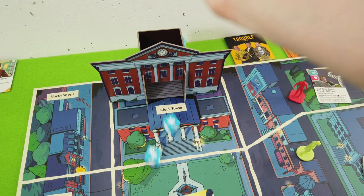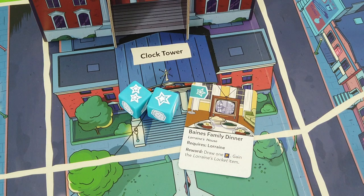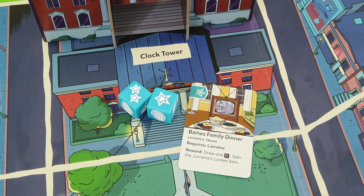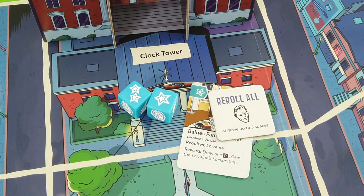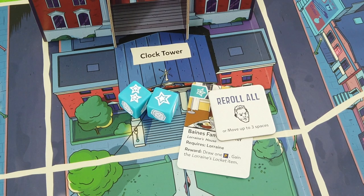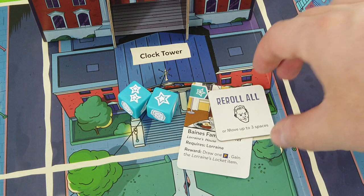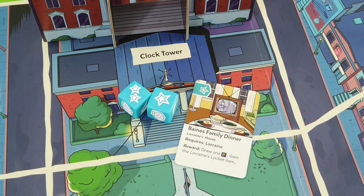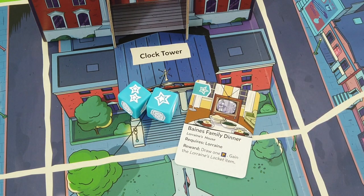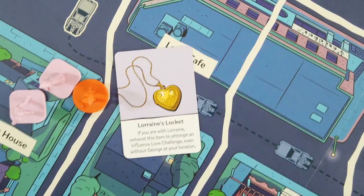Three symbols and we only needed one - I'll take that! We get one more power token. We can re-roll Biff symbols - that's so crazy important given how I've been rolling. That's a perfect tile. We put it face down on our player board and we can still grab the locket item.